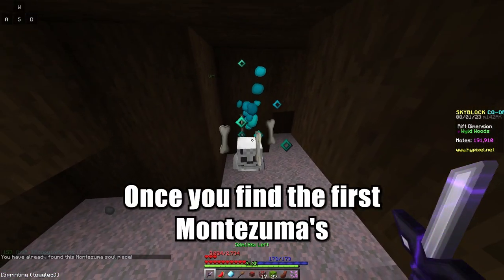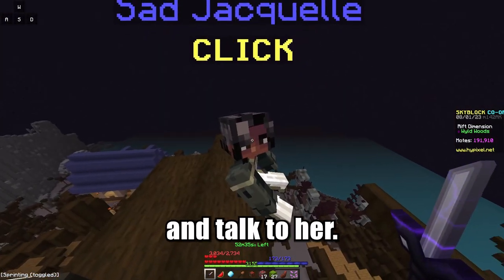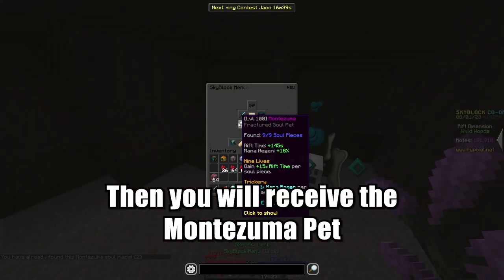Once you find the first Montezuma soul fragment, you have to go back to the NPC and talk to her. Then you will receive the Montezuma pet.